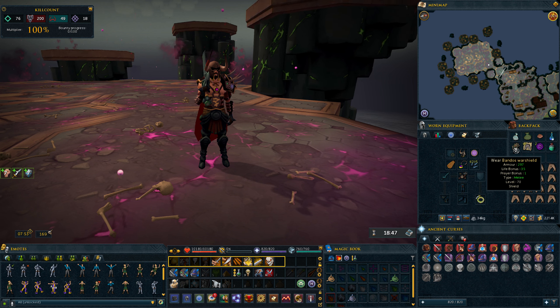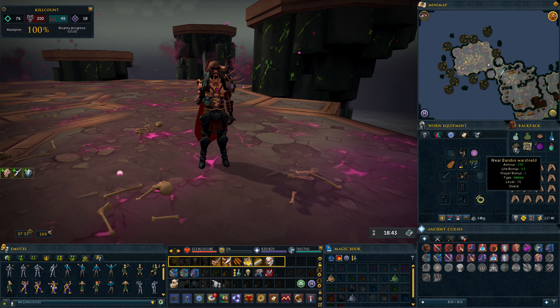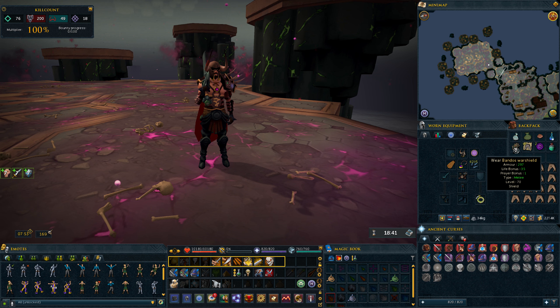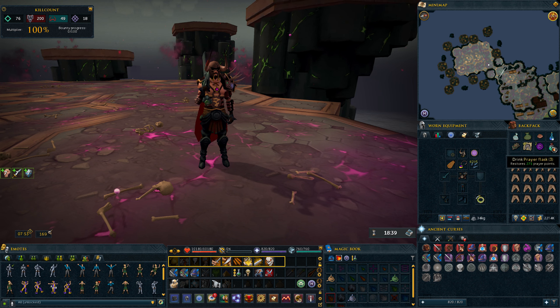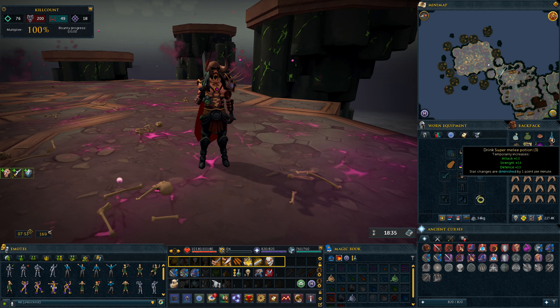This is a perfect boss for you to learn how to shield swap for resonance, so bring a shield that you can switch into and resonance specific attacks to save a ton of food. Other than that, just bring a couple of prayer potions as well as some buff potions, with the rest of your inventory just being food.